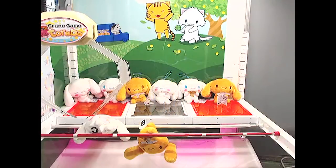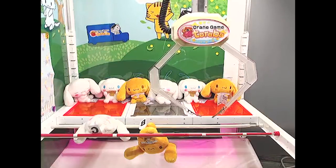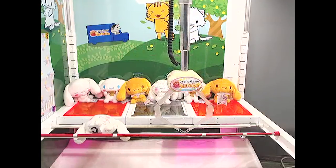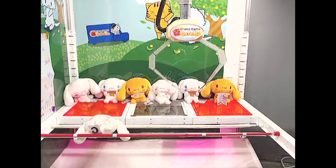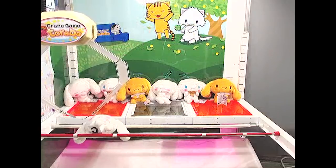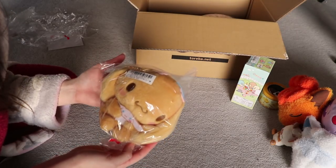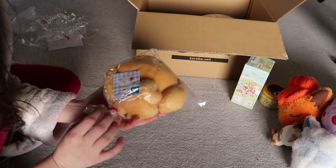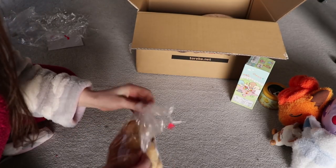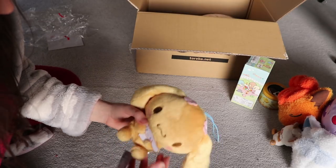On to the next one — I won another Cinnamoroll, the brown one. I can't remember her name, so if you know it please comment below! All I needed to do was poke it in the right spot on top and it fell through the two poles. A lot of people seemed to have trouble with this one. It came in the same plastic container bag as the white Cinnamoroll, so I'll open it with my Stanley knife to reuse the bag.